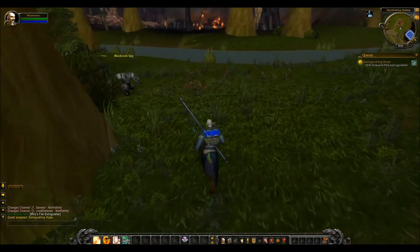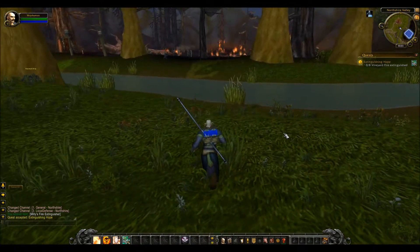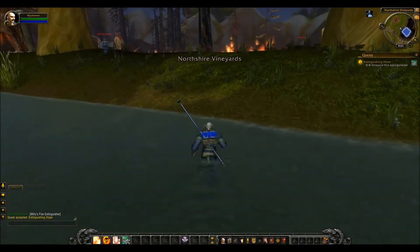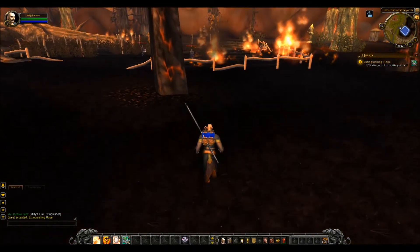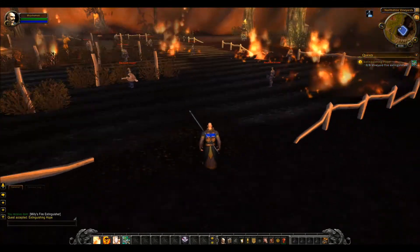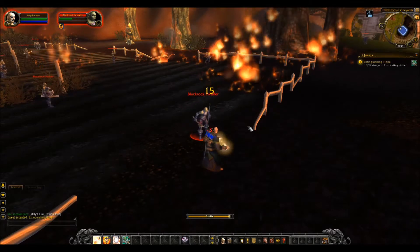They blend in perfectly — look at this guy creeping past, nope, can't spot you, too well camouflaged. Head towards the fire then — this is to the right-hand side of that bridge you may have already gone across. There's a square area surrounded by a fence that you're looking for, and you'll probably have to clear a few of the mobs out of the way.